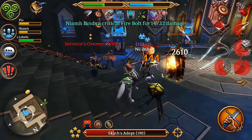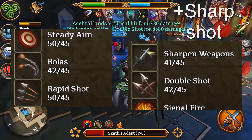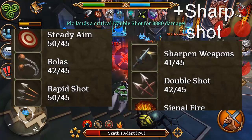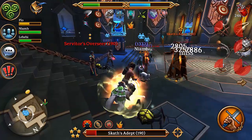For skills I recommend steady aim, sharpen weapons, double shot, sharp shot and bolus. If you do not haste, use rapid shot over bolus. The reason I like sharp shot when leveling is that it increases your ranged combat ability, which is essential in the late game.